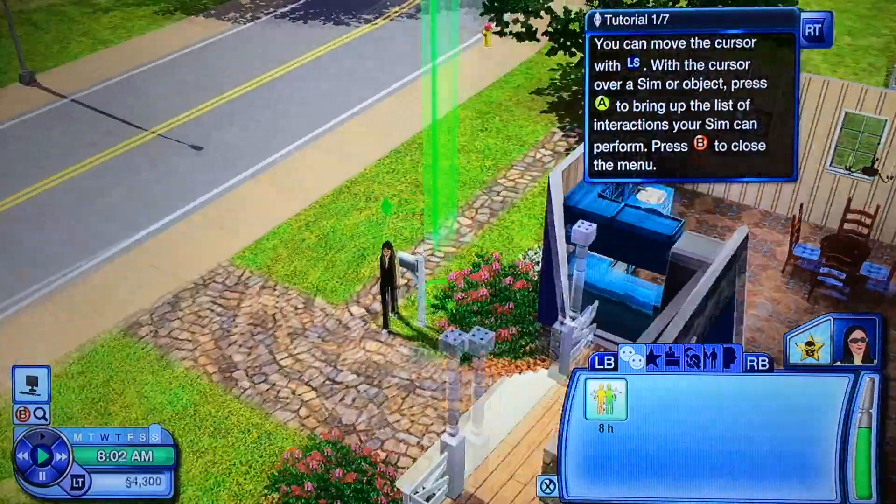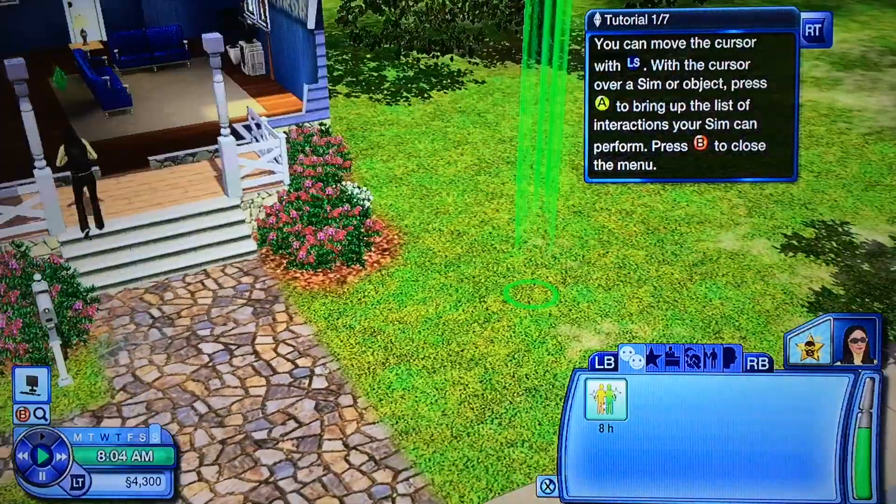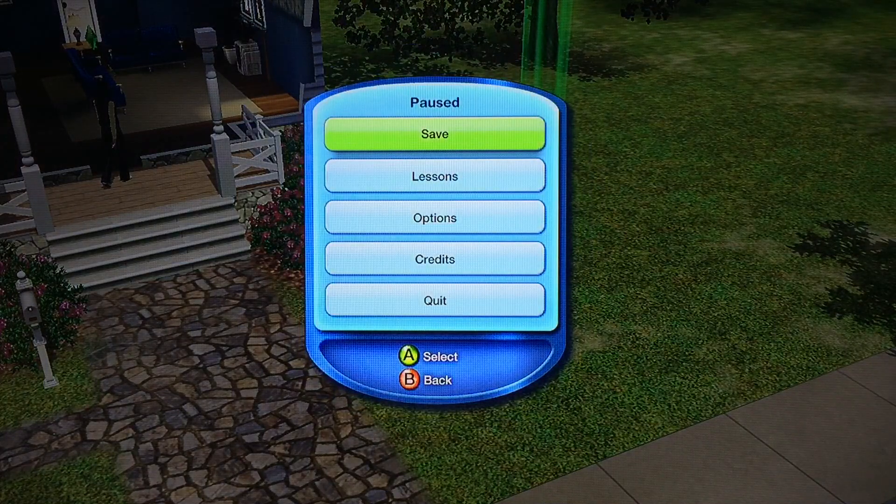Alrighty guys, we got our newly made game here. Now, the first thing I'm going to do is bring up the pause menu and you can do that by pressing Start. I'm not sure how to do this on PS3 because I'm playing on the Xbox 360 right now, and as far as I know this only works on Sims 3 for the Xbox 360. It probably works on PS3 too but I don't know how to do that.